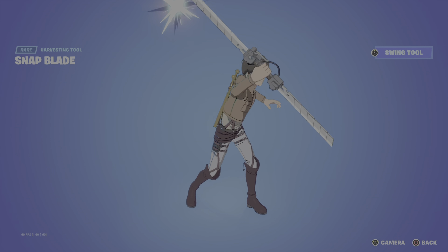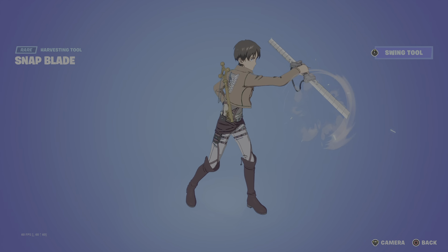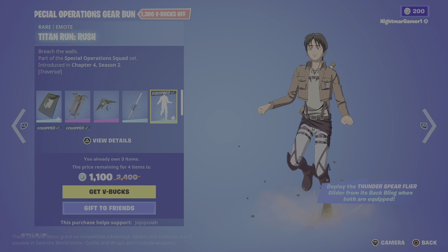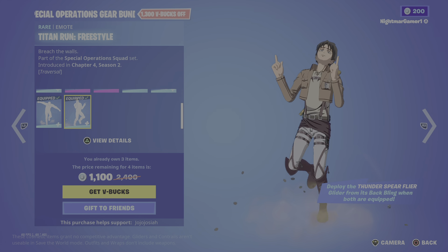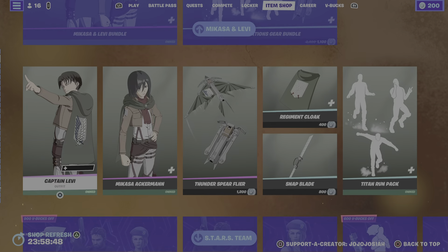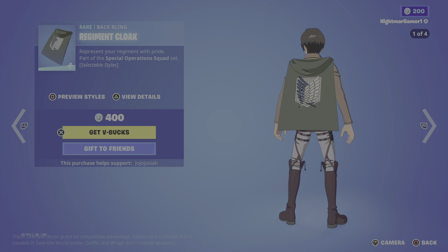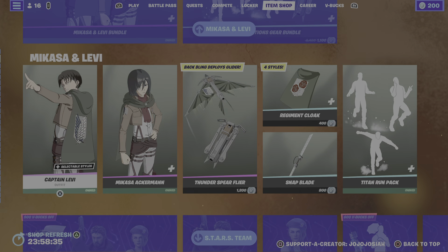The Snap Blade harvesting tool, and then the Titan Run Rush, the Titan Run Rampage, and the Titan Run Freestyle. You can get this bundle for 1600; by themselves both skins are 1500. Thunder Spirit Flare is 1200, Reglement Cloak is 400, Snap Blade is 800, and the Titan Run pack is 500.